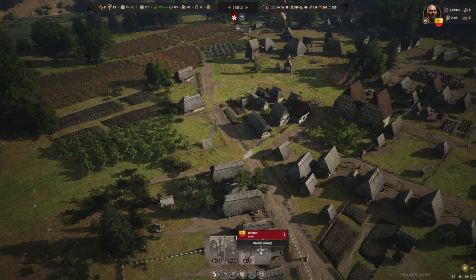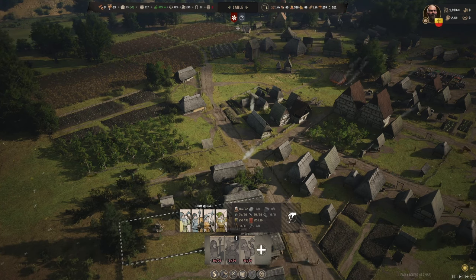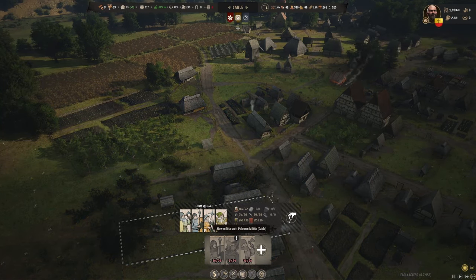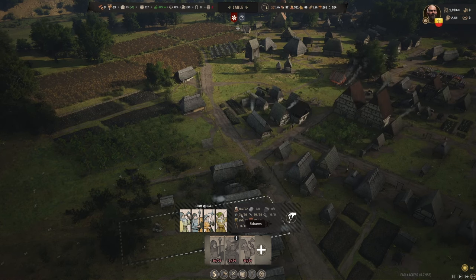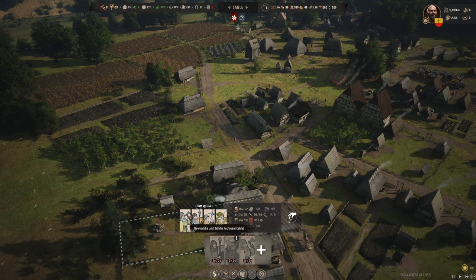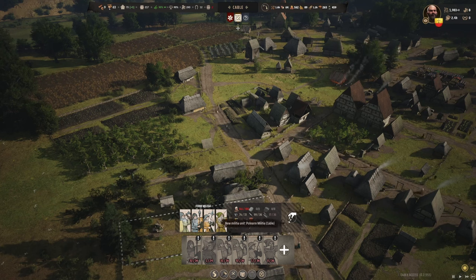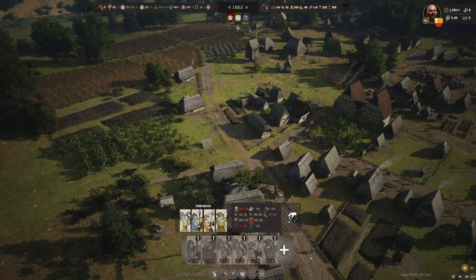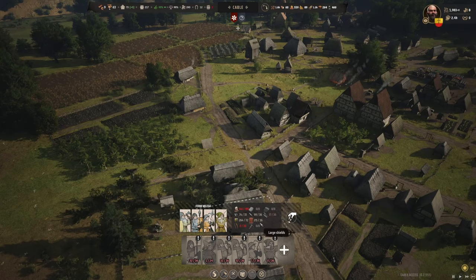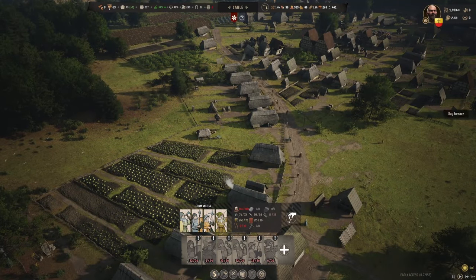Bowman - I really want to get some Bowman. Sidearm. Militia. I've got to get some bows. Okay, enough shields. I could probably stop making shields. Let's find wherever that is that they're making the shields at and stop them for right now.